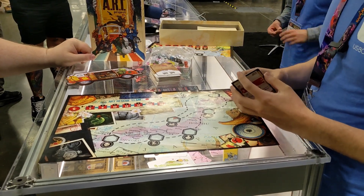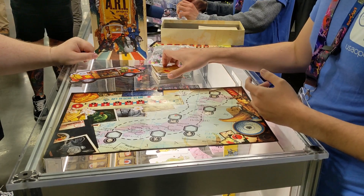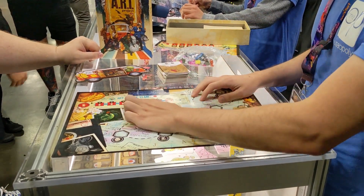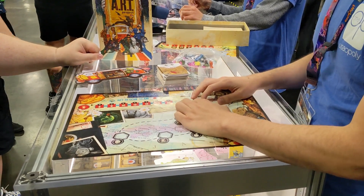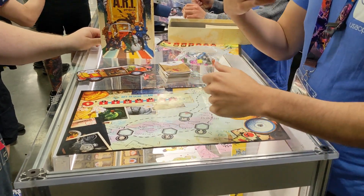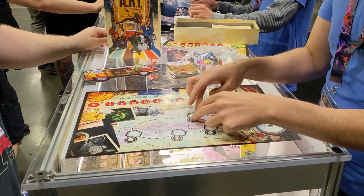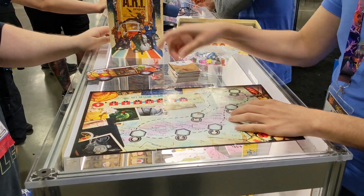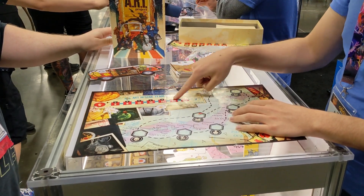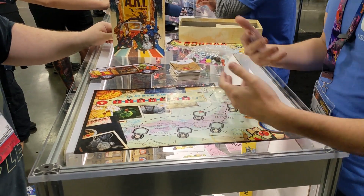Reclaim enough pieces of art and you win. If there are White Hand tokens in the space, you have to essentially fight them off — you perform a challenge, and every character in the game will have a die, and you'll have to roll a certain number, and it scales and gets harder as you reclaim more of them. You can get multiple teammates in the same space. The decision space is: do you have multiple teammates join you, spending fuel and resources to get there but gaining their dice in your roll? Do you spend your walkie-talkies to buy ally dice to help you with a roll?